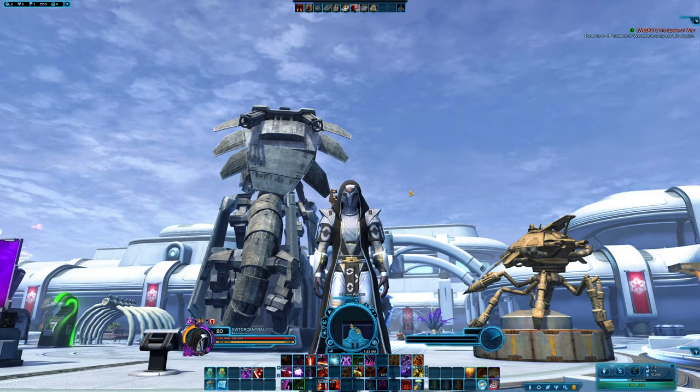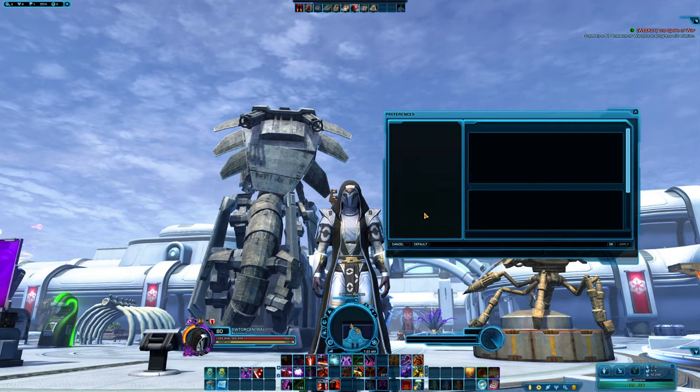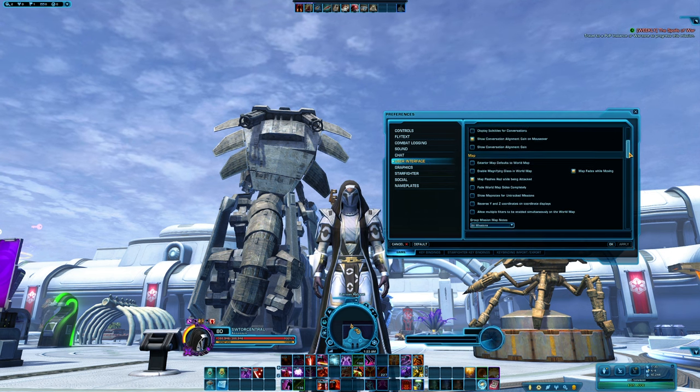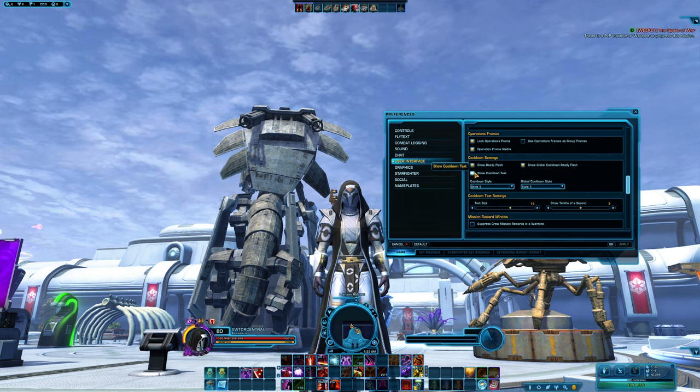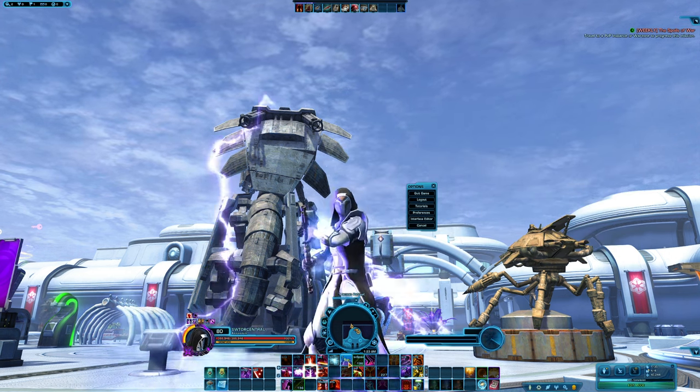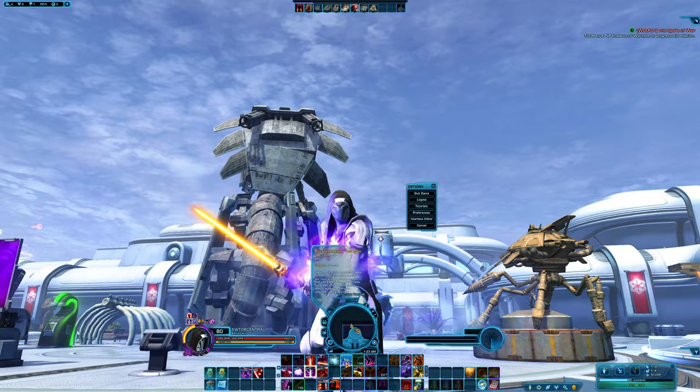To enable cooldown timers in game, go ahead and navigate to your preferences menu then go to the user interface tab, scroll down until you find show cooldown text, then check the box, press apply, press OK and you will find that cooldown timers are now enabled on your character.